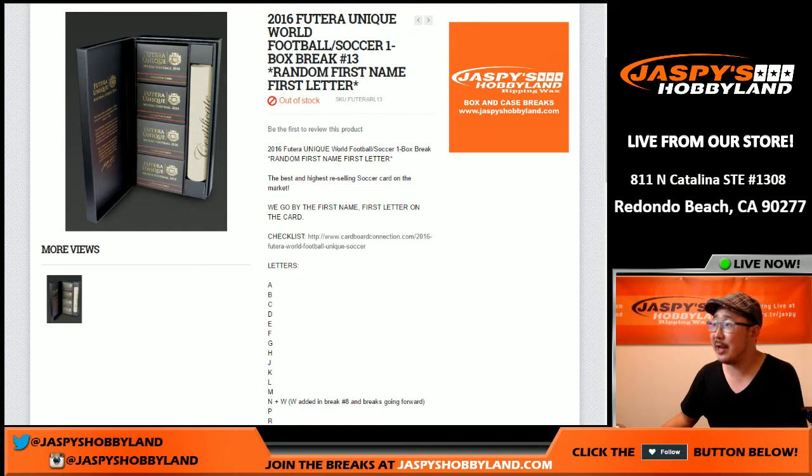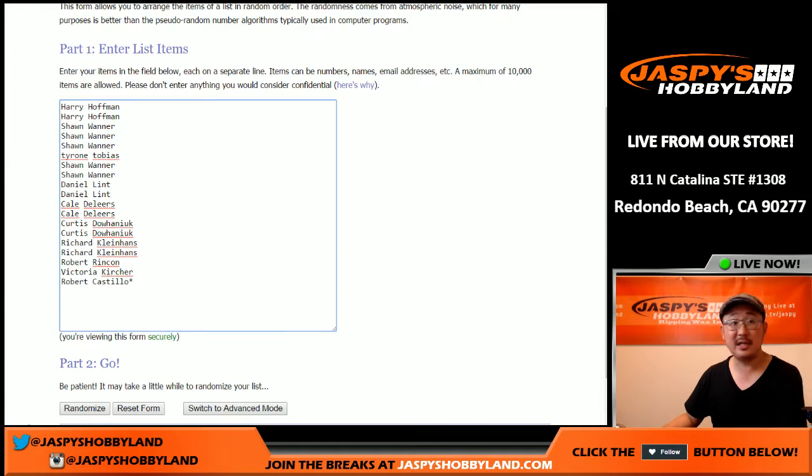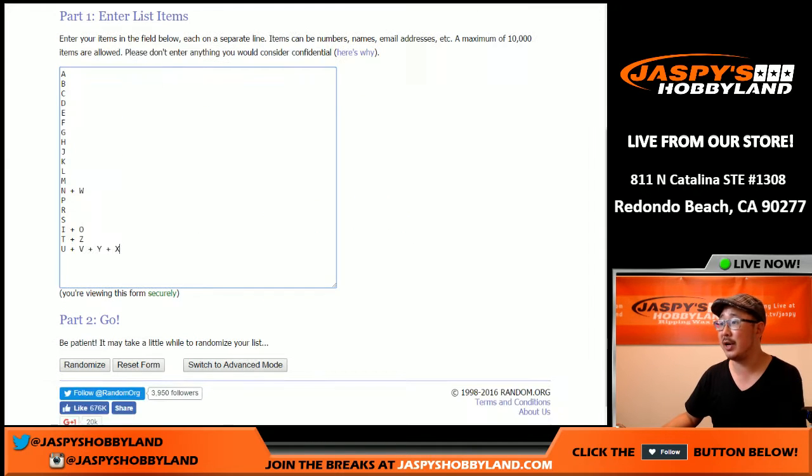Hi everyone, Joe for Jaspi's Hobbyland here. We are going to do another one box break of 2016 Futera Unique World Football. This soccer break is number 13, random first name letter break. First name letters according to cardboardconnection.com. Break number 13 - big thanks to these folks who got into the action, really appreciate it.